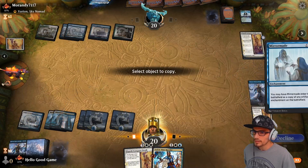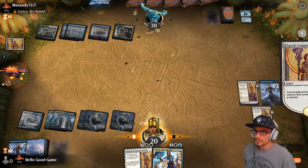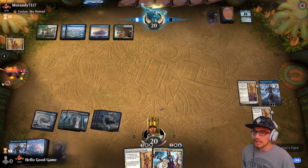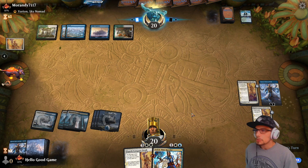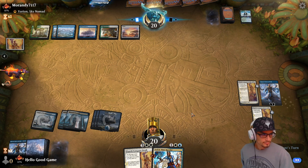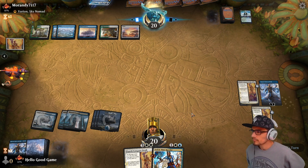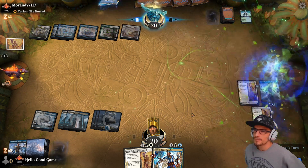And a Mirrormade. The ECD to take his ECD. Then we have a third copy in hand plus our Teferi to start bouncing one of the others — I'll allow it. Another Tymaret — nice, what's he got in here?